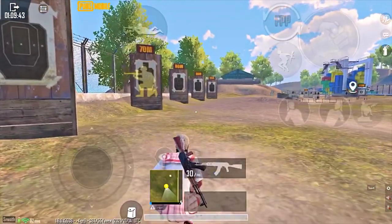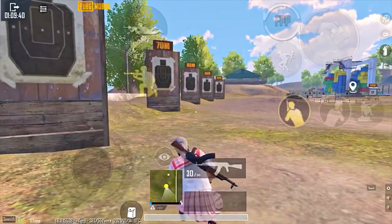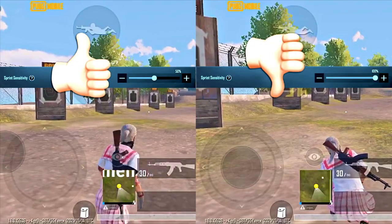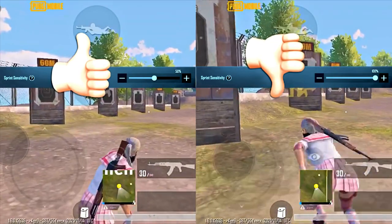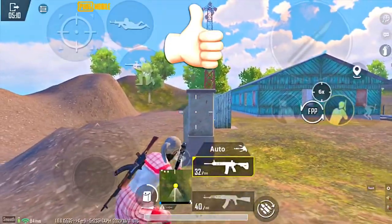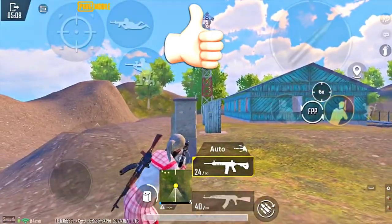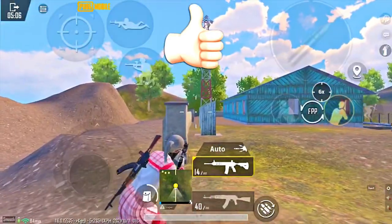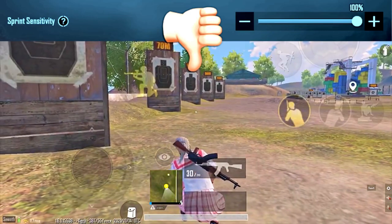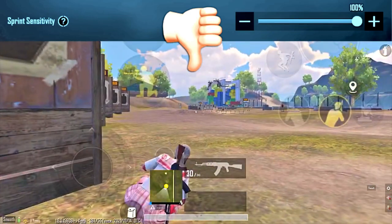So high sprint sensitivity is better, right? Yes, but no. There are two major problems with high sensitivity. Problem number one: you cannot move forward while peeking normally. When you peak, you can move in any direction you want. Controlled peak is useful in corners, but with high sprint sensitivity your character will cancel peeking and start sprinting, which will expose your character to your enemies.